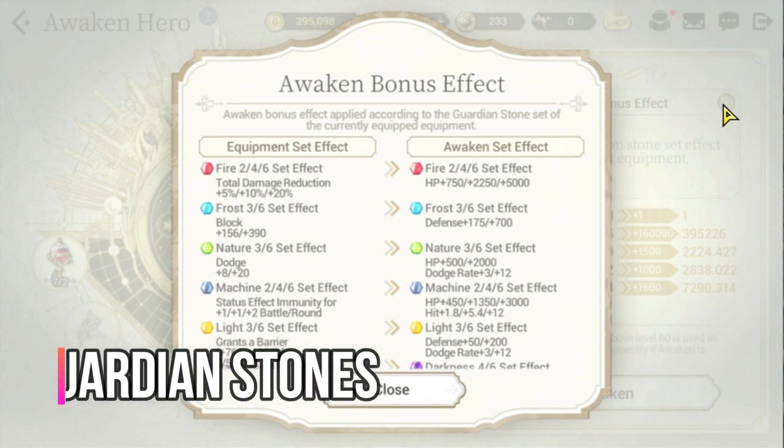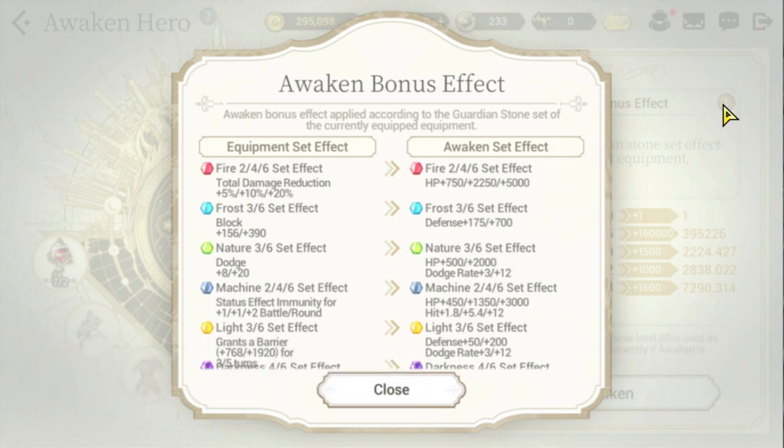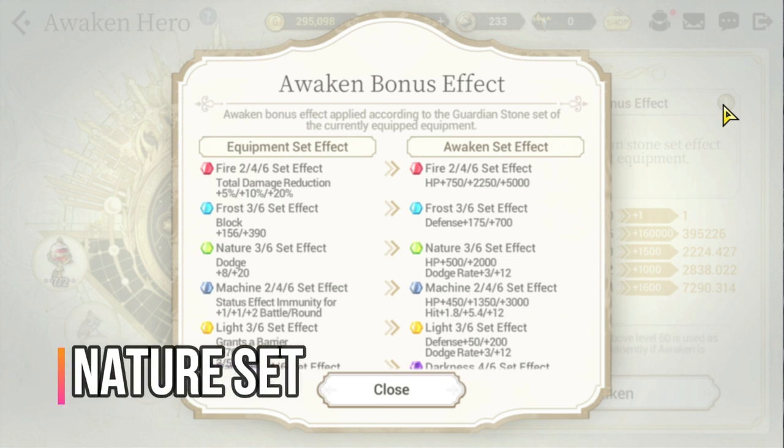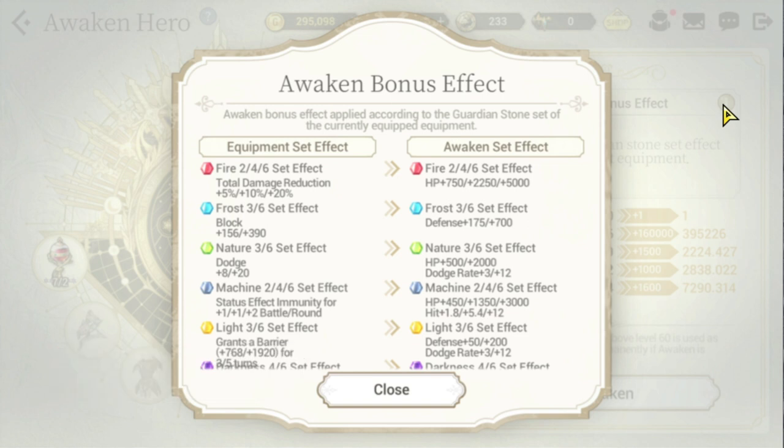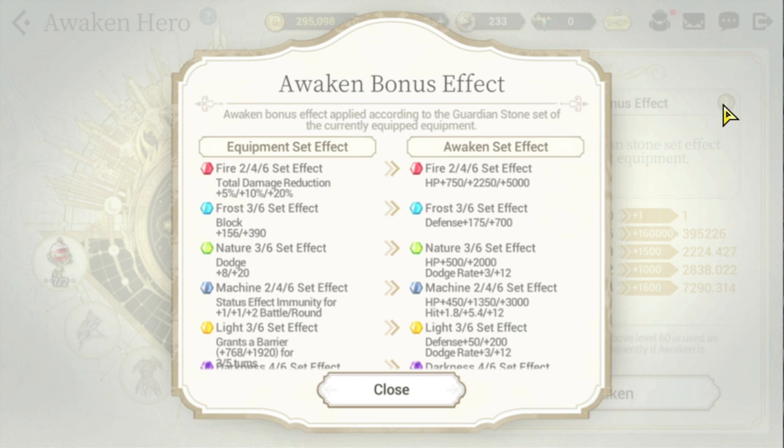For recommended garden stones I would highly recommend two sets. First is the nature set — the equip set effect gives her a maximum dodge of plus 20, and when awakened with the nature set you get a maximum of plus 2000 HP and a dodge rate of plus 12. However, I would highly recommend the second option, the fire set — its equip set effect gives a total damage reduction of maximum 20%, and when awakened with the fire set you get a maximum of 5000 HP, which contributes a lot to her S1 skill.